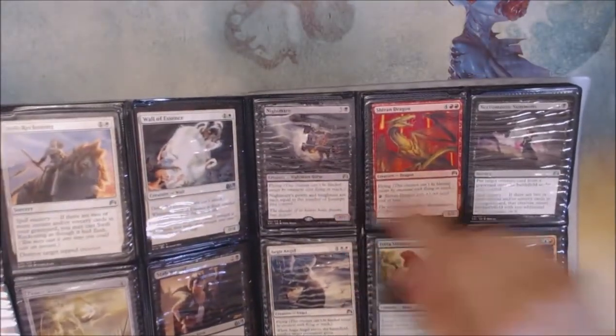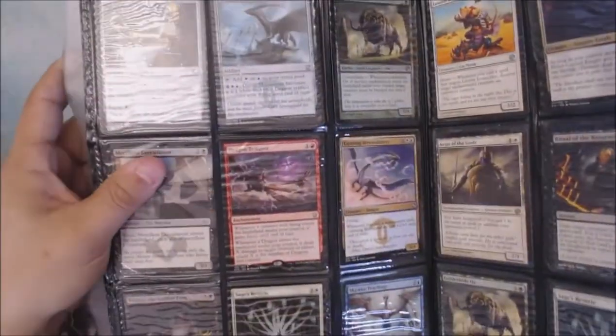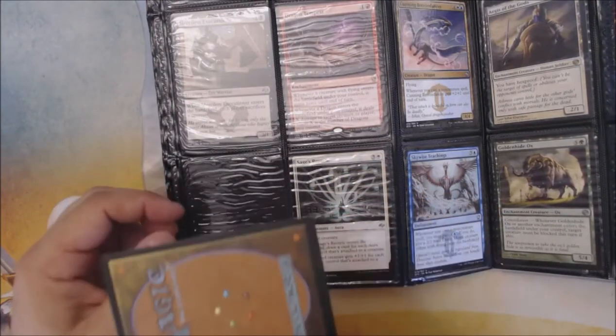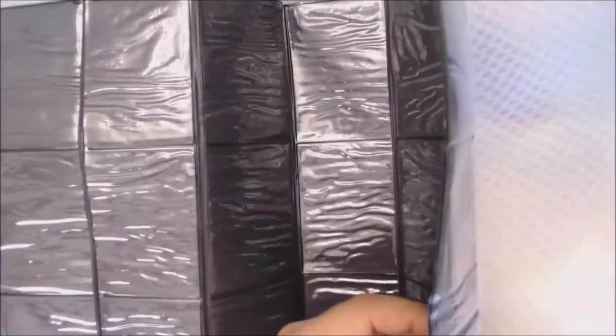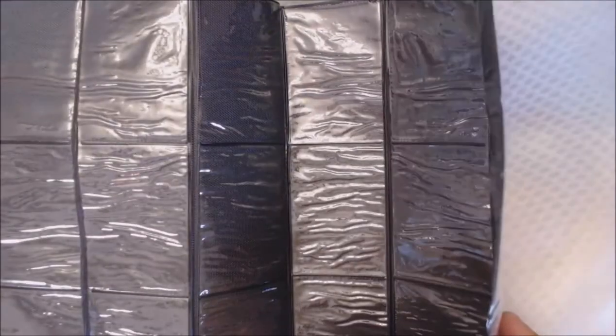Anything else in here stand out? I got a Nightmare - those are the Deck Builder Toolkit rares. Terror Stomper. Dragon Tempest - it's a fun, casual card. Tazigur - yeah, sweet. And he doesn't look like he was played at all, really. Ages of the Gods. I'm going to take all these out of this super warped binder later. The rest of these pages look like they're just stuck together from the heat, and there's no cards in them.